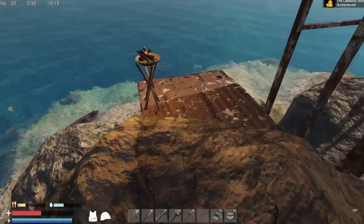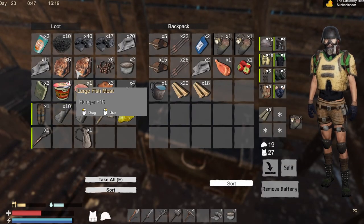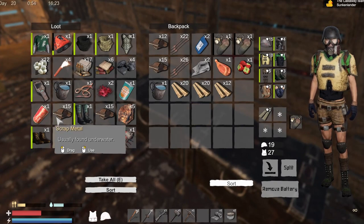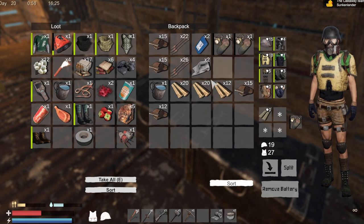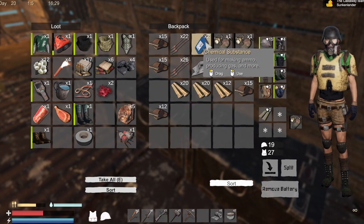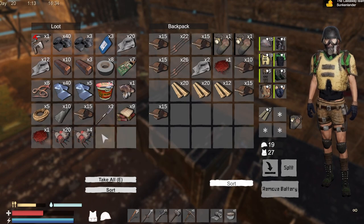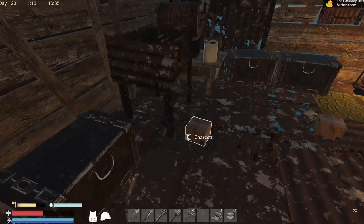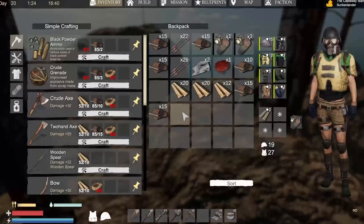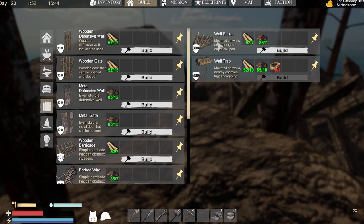I need to work on fixing some of my defensive capability because I had a big fight ahead of me last time. Grab a bunch of wood. We're getting pretty low on food and water. Let's get our defenses back — they do work. What it did is it kept the bad guys occupied as I was shooting at them. We want to get more defenses. These are wall spikes.